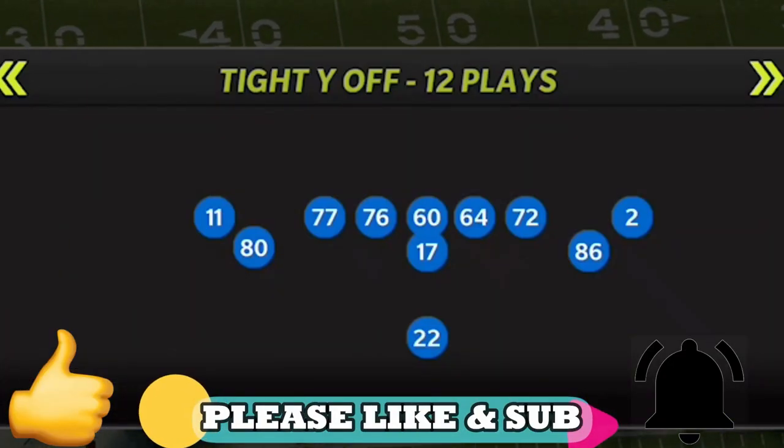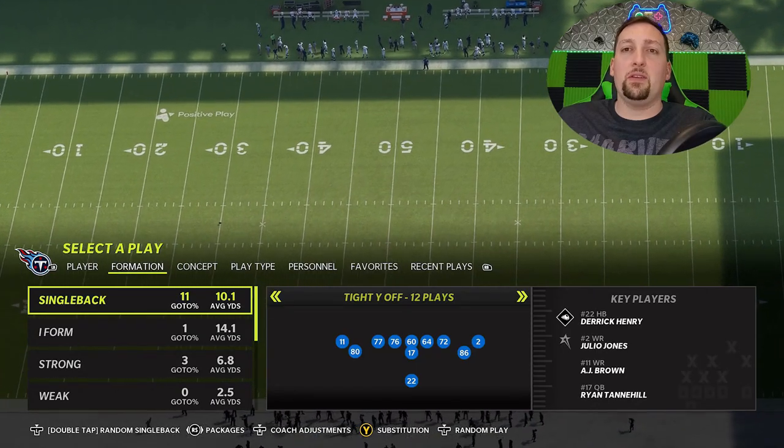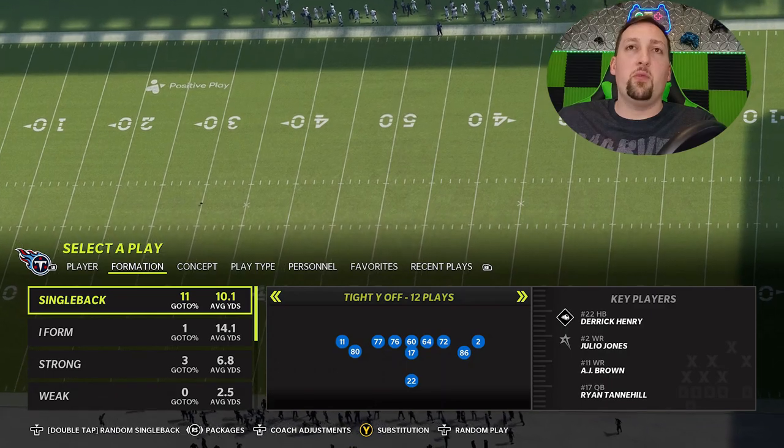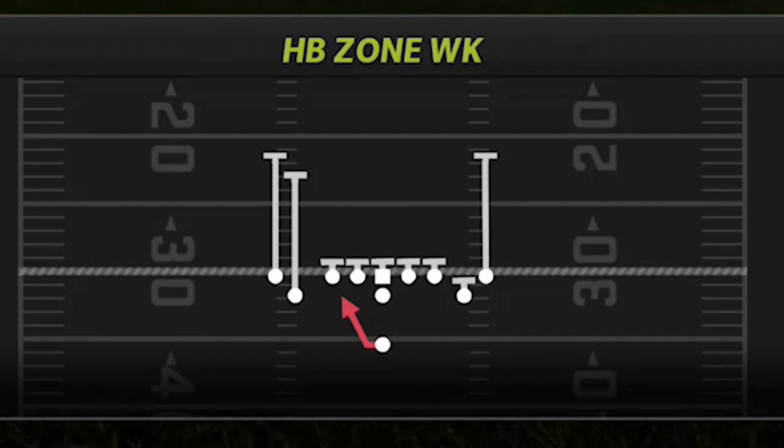The formation I'm going to be in today is the Single Back Tight Way Off. I've touched on this formation a lot — I love these tight look sets. Typically the Gun Tight is one of the better versions of this where you have two receivers tight to the line on both sides. This particular formation has a lot better run plays than you'll typically find in gun formations since you're under center.